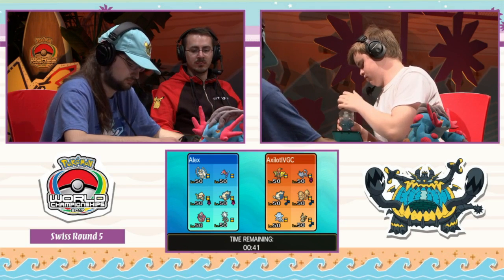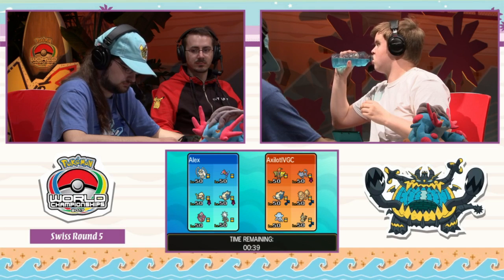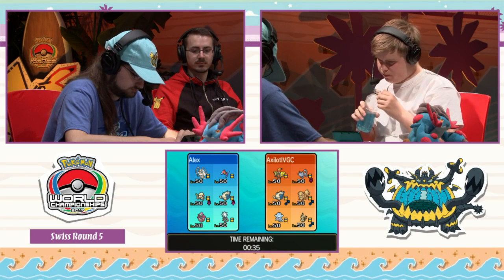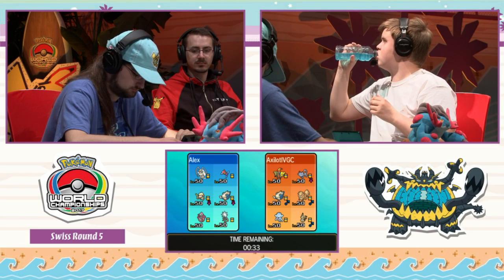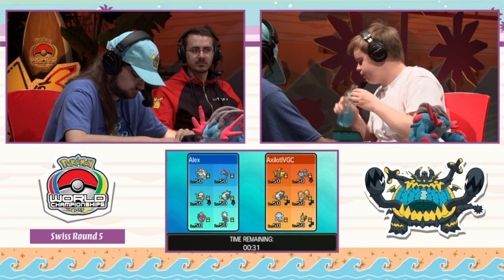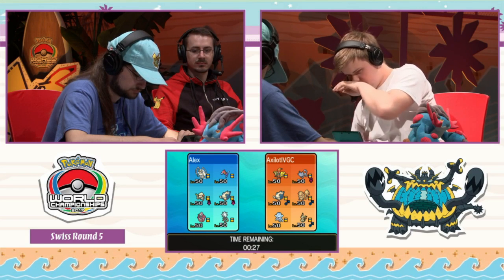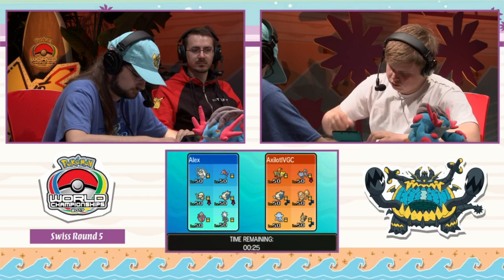Jamie's definitely got the power on his team to succeed — Pheromosa, we saw just how big a threat it is. The opposing Snorlax now has Protect, so you can manage when to go for High Jump Kick a little better. Other than that, Jamie's got the type of team that's able to defeat Nils's team if he leads correctly and plays correctly throughout the match.